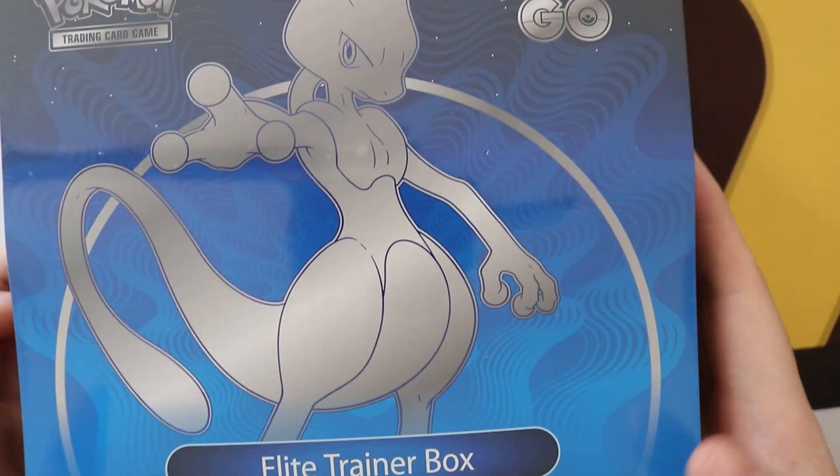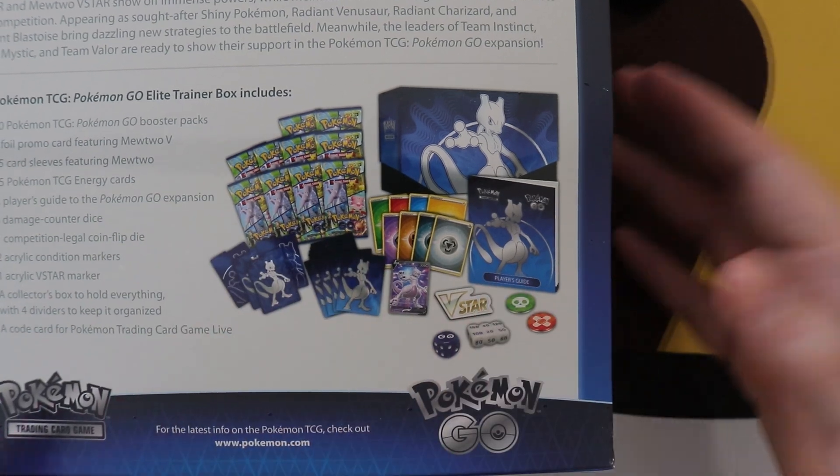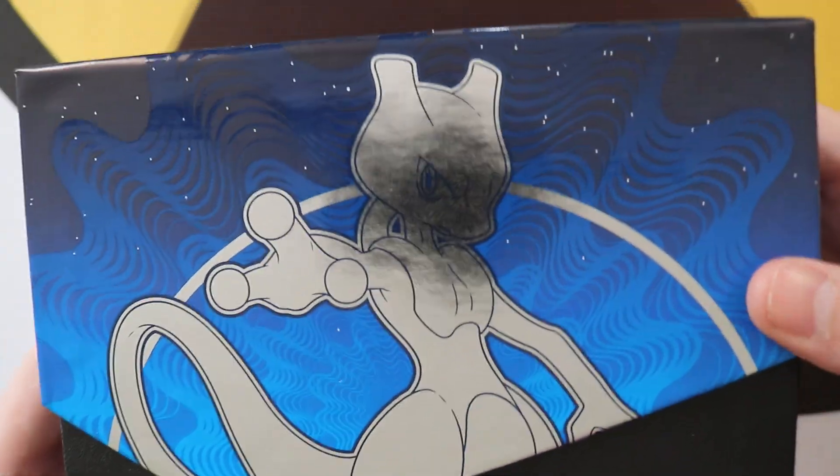With the Mewtwo V on it, absolutely beautiful. You get on the back 10 packs plus obviously the normal stuff, which we'll show you. There are some very nice cards in this ETB set. It's not a big set — it only has 88, I think it's 78 normal cards. I love the design, it's actually quality.